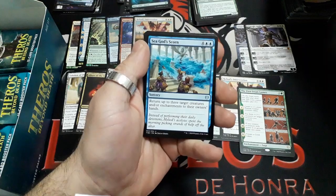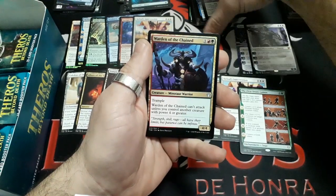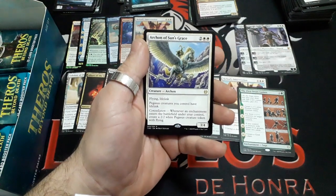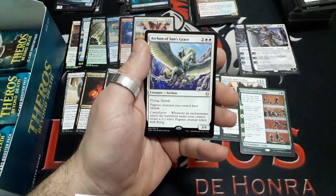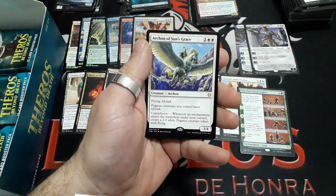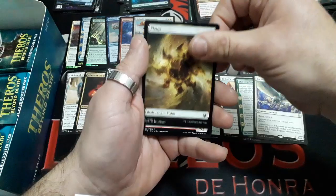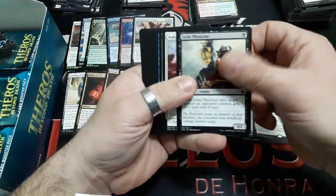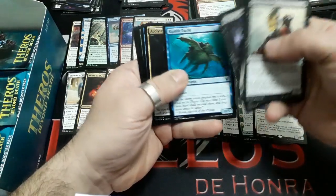Booster fourteen: Sage's Row Savant, Faerie Spawn, Warden of the Chained. And our rare: Archon of Sun's Grace — four drops, he has flying and lifelink. Pegasus creatures you control have lifelink. Constellation: whenever an enchantment enters the battlefield under your control, create a 2/2 White Pegasus creature token with flying. It is a 3/4. Interesting card. We have a Plains and an Elemental token.